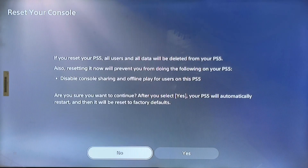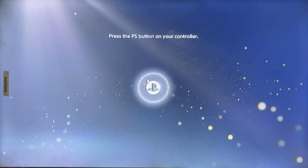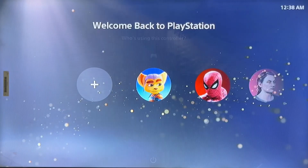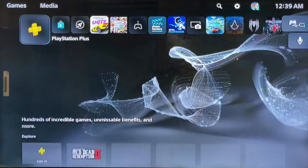Simply reset your PlayStation 5 console and sell it if you want to sell it. And if you want to back up your data, just back up your data before you reset.